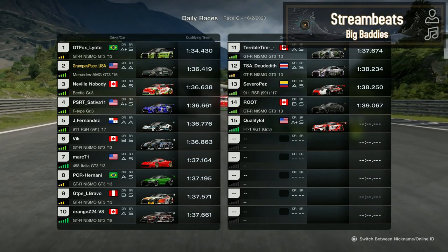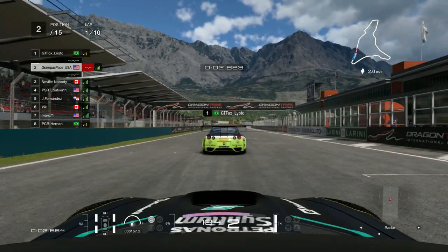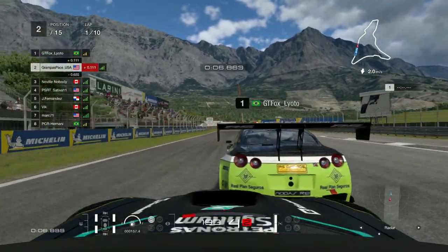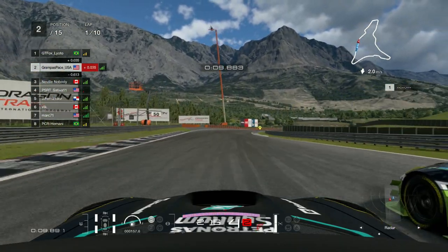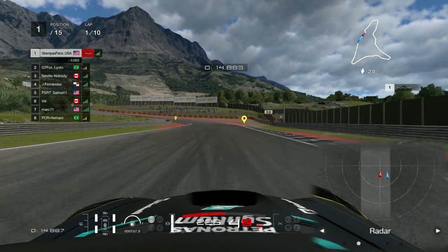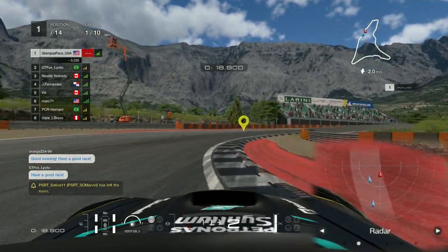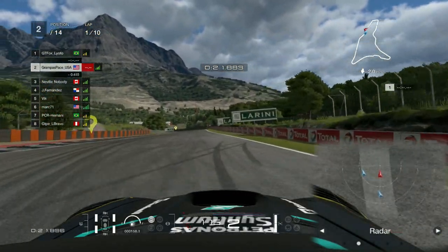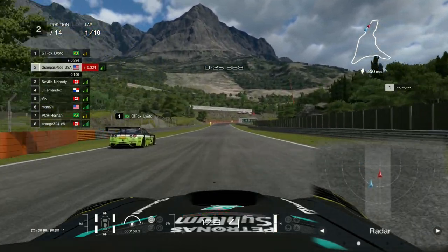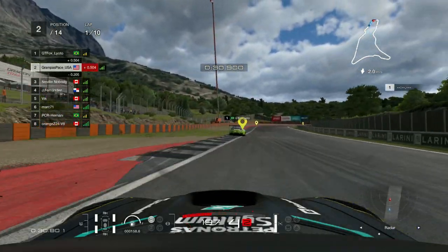Jumping into the next race, I'm starting in P2 right behind Lyoto, who is an A-plus driver and very quick. There's a great run at the start and we go side by side into turn one. I accidentally overcook it trying to leave enough space for Lyoto — the car gets unsettled. Neville backs out reasonably, which is the smart thing to do. You don't want to go too wide in that corner.